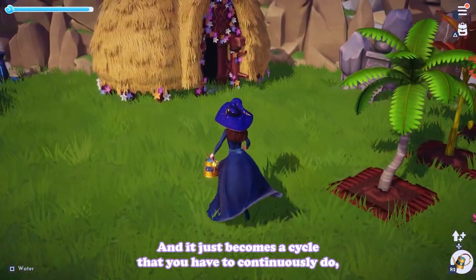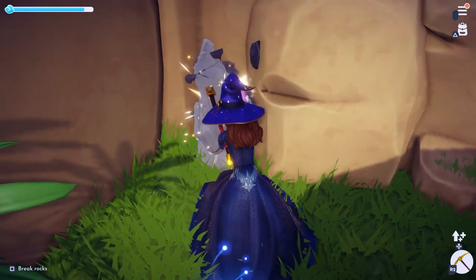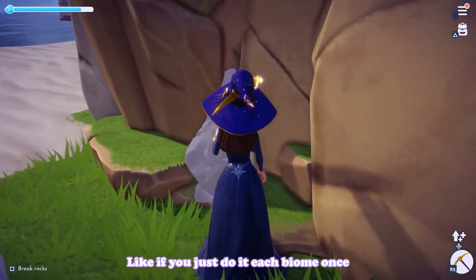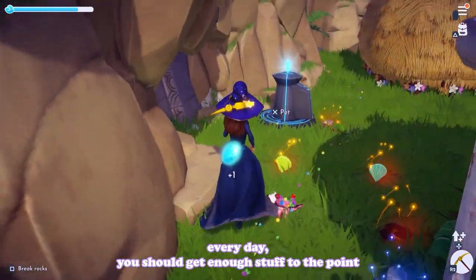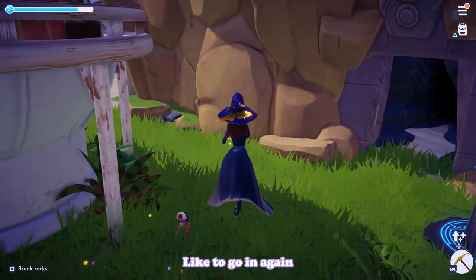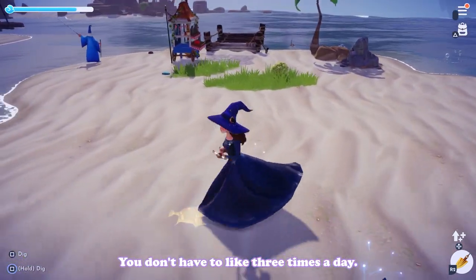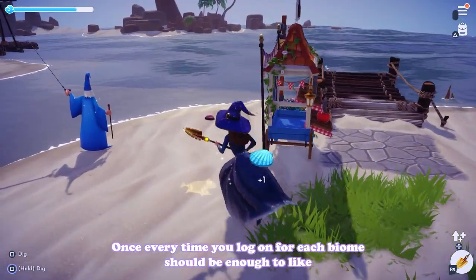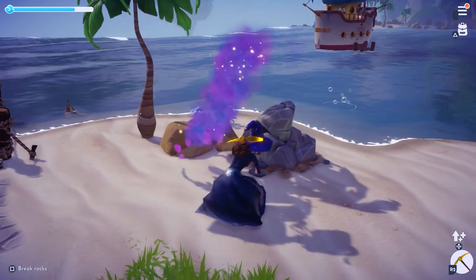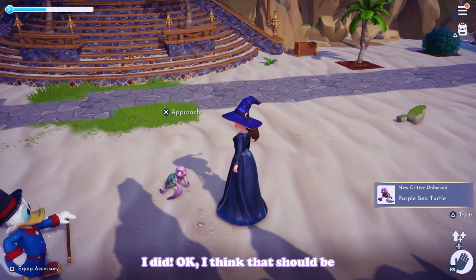Starting with the plaza, once I finish everything down to the mines and Forgotten Lands, the plaza will be completely filled again - it becomes a continuous cycle. You don't have to be OCD about it, but doing it each biome once every day you log on should give you enough stuff that you don't have to go back and redo them multiple times. Once a day per biome is enough to stack up your inventory and goods.